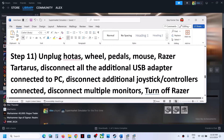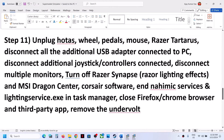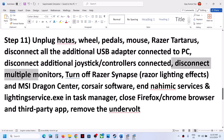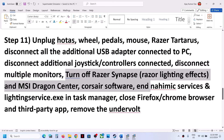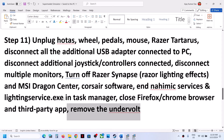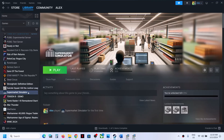The next step: unplug all external devices you are not using. Disconnect any additional USB adapters or controllers connected to the computer. Try launching the game on a single monitor. Close any third-party applications or services that are running, including all browsers. If you have undervolted your computer, remove the undervolt.